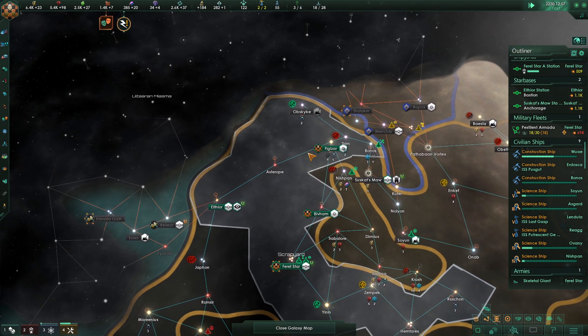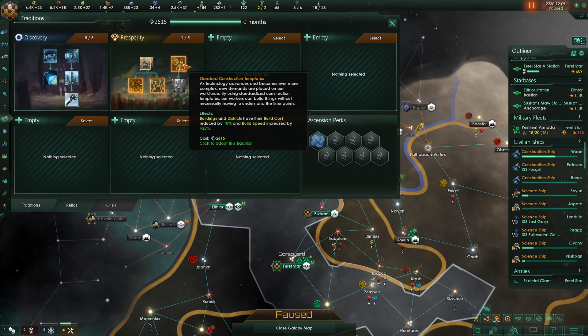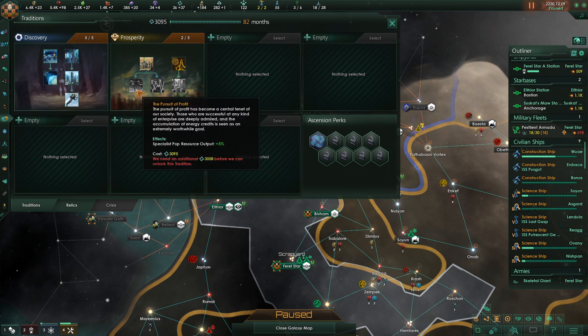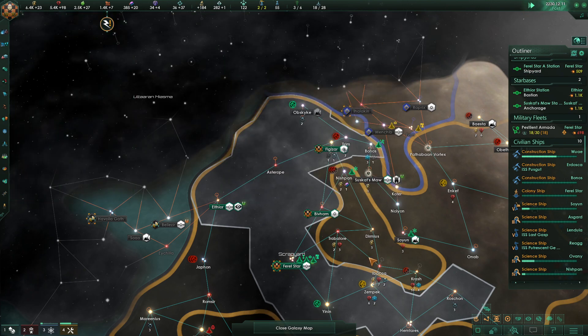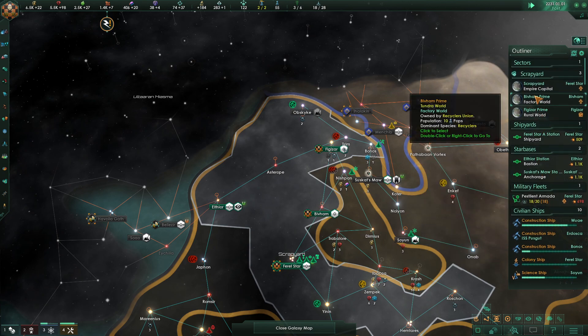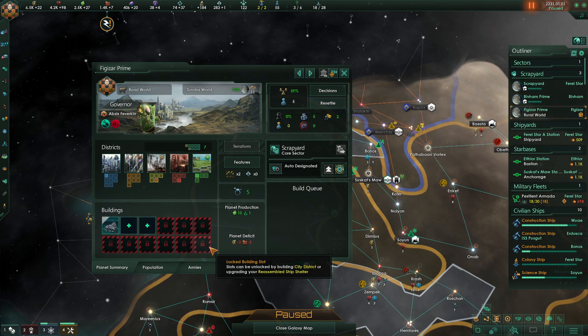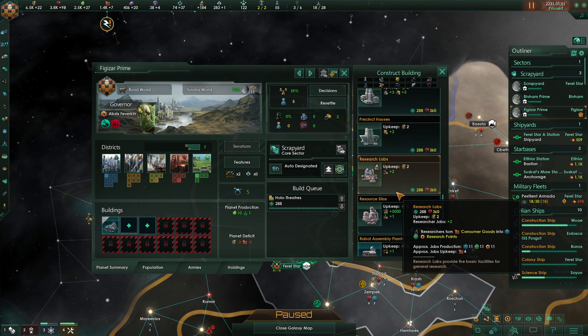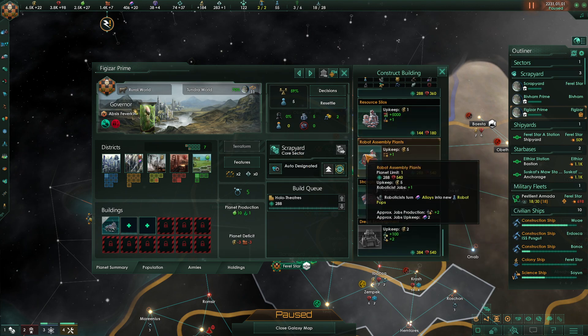More physics research. We got building upkeep and district upkeep, specialist pop resource output — that might be good — and more clerk jobs which we don't really want right now. Buildings and districts have their build costs reduced by 10 — let's do that. Then Pursuit of Profit, Public Works, and Interstellar Financing. Let's check our planets. We can upgrade our capital ships — we'll do that. We'll upgrade this capital building. I'm going to wait for at least one robot upgrade tech before building robots.